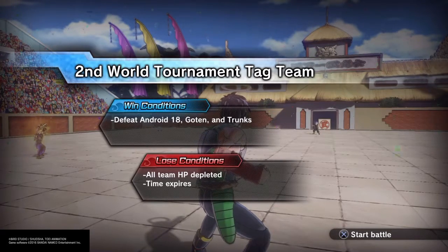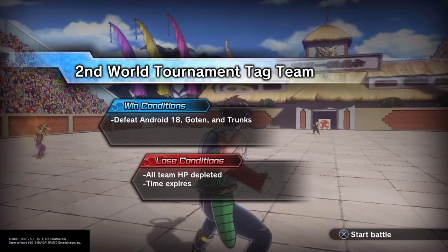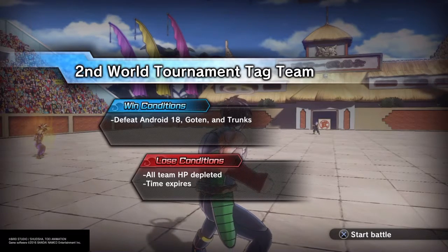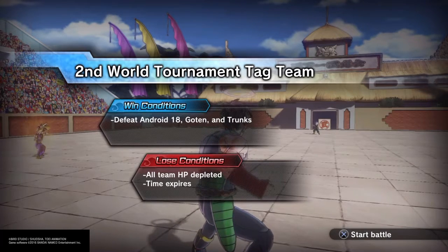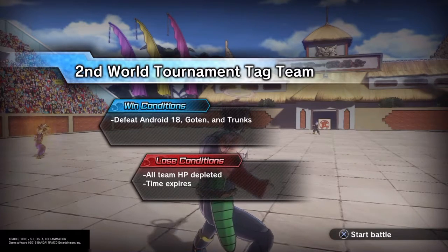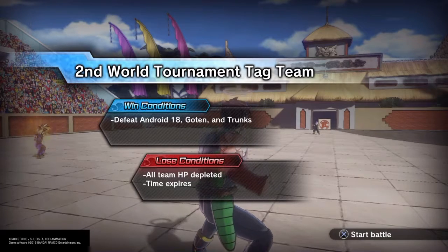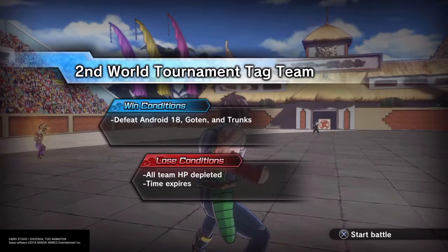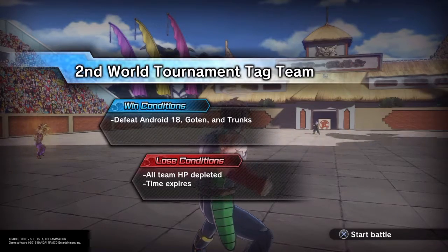Alright, what's going on ladies and gentlemen, I'm back at it with Xenoverse 2. I'm going to be doing some quests and the requirements that you have to do so you can get all the conditions. This one is Parallel Quest 48 - Second World Tournament Tag Team. We must defeat Android 18, Goten, and Trunks, clear the mission under five minutes, and then defeat all enemies that appear.